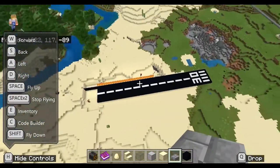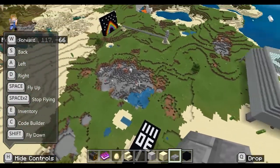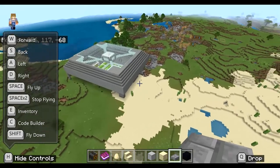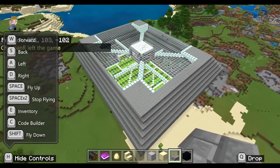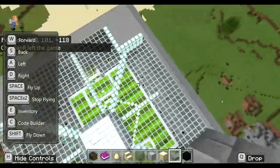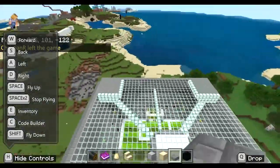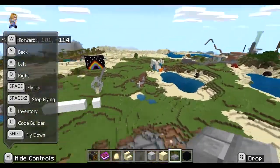We have this absolutely magnificent looking stadium which has really come a long way over the last few weeks. It started off as just a soccer field, then they added some seats around the side — some stadium seating — and now it looks like a big roof stadium, which is just incredible.